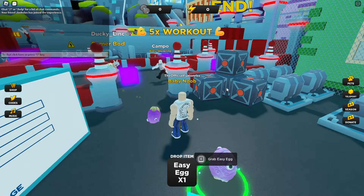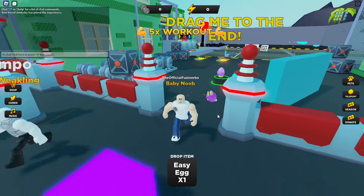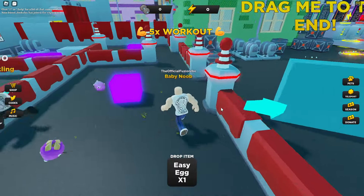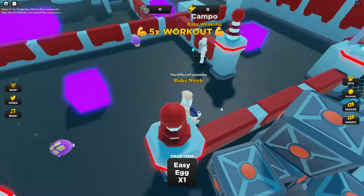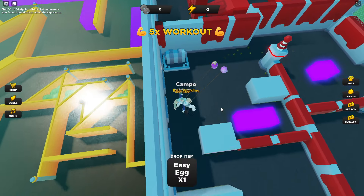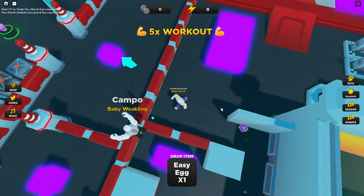We're here inside of Strength Weight Lift Simulator, which is part of The Hunt on Roblox. Basically you want to come over here into the spawn and grab this egg. You have to secure this egg and bring it to safety without it hitting any of these purple blocks.